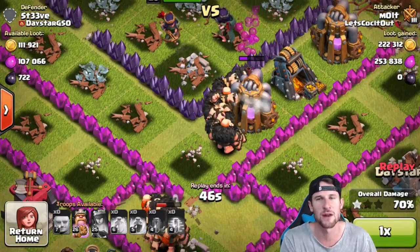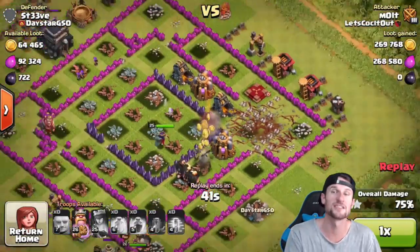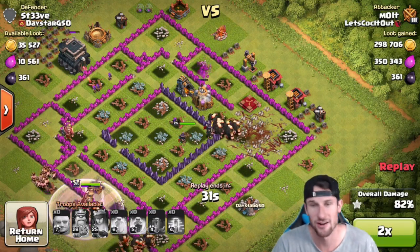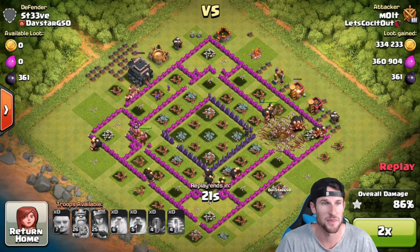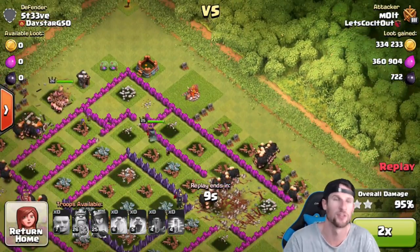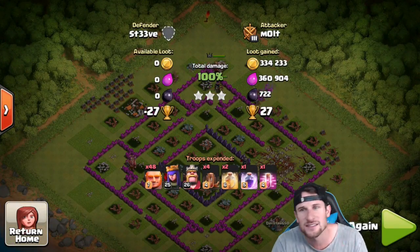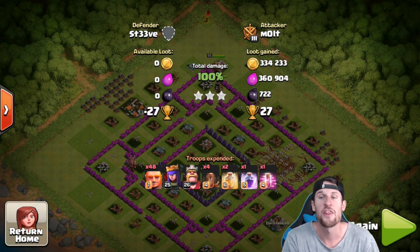The giants are just going to turn around and go after the elixir, then the gold, then the elixir, then the gold — all the way around. At least this guy spread out his resources: gold, elixir, gold, elixir — not all gold on one side or all elixir on one side. We're going to fast forward as they finish up. The queen just finished taking out that last dark elixir. Let's see how much we end with — 334... 695,000! Rush get crushed, that's what I'm talking about.